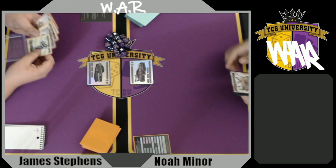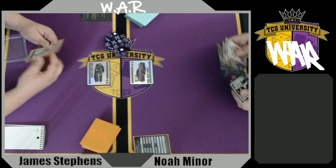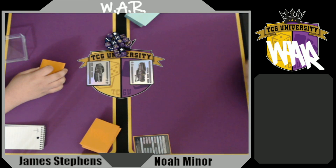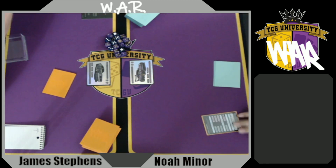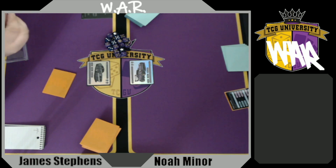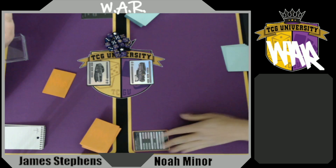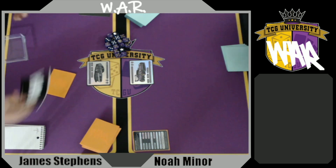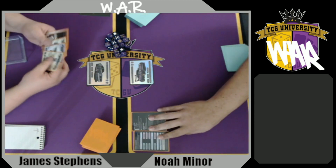The way mulligans work in this game: you can get rid of your entire hand, put it underneath your deck, shuffle, and draw five new cards. You can only do this once. If you don't want to play your hand, you may shuffle it back and draw five new cards.